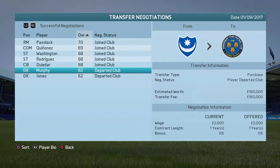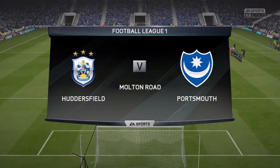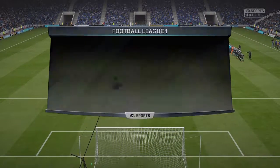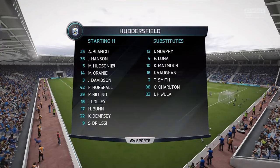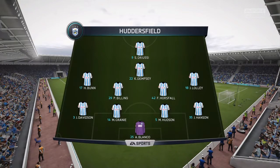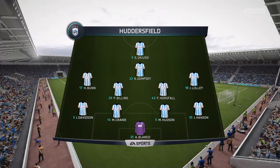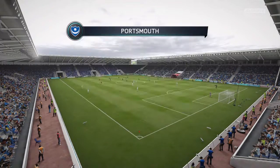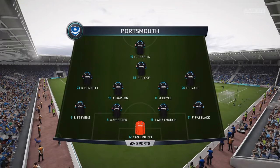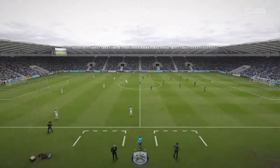The next game is away at Huddersfield Town. Welcome to Huddersfield Town as Portsmouth travel north for this League One fixture. You can see the Huddersfield starting lineup — playing a similar formation to Portsmouth, a 4-5-1. Portsmouth are forced into a few changes today, with A'Lot back from his injury.